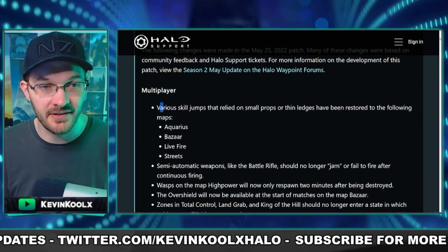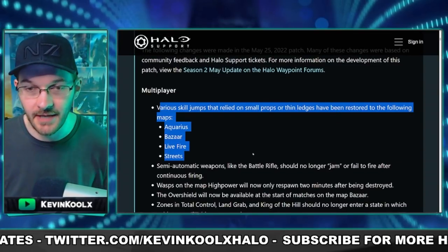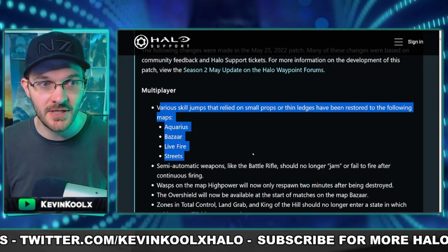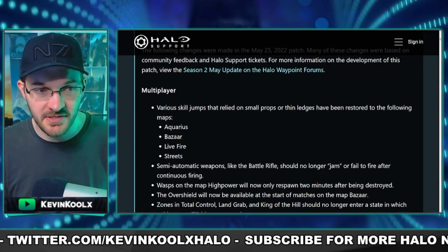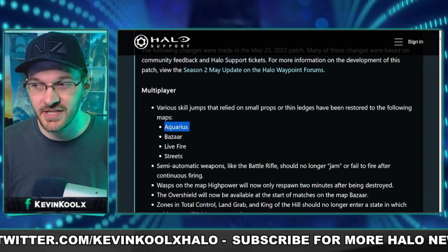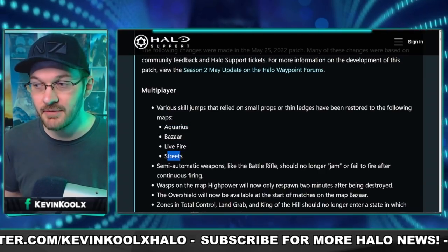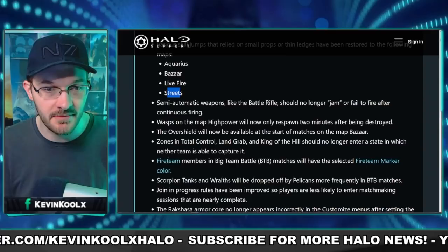The first thing they mention is about the various skill jumps in the game. If you guys remember with the Season 2 update, a lot of the really cool hidden skill jumps were removed, especially on Aquarius, which is getting a significant change. We'll check that out a little bit later in the video. But the jumps on Bazaar, Live Fire, and Streets — if you guys are familiar with those jumps — they're now back in the game, which is great.